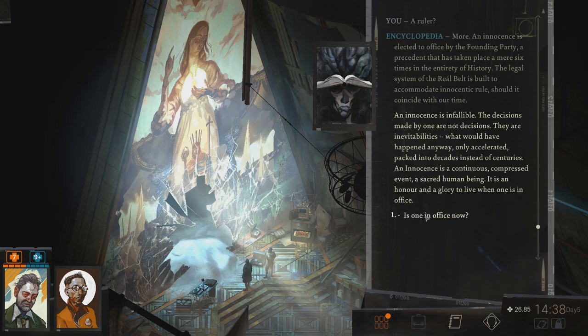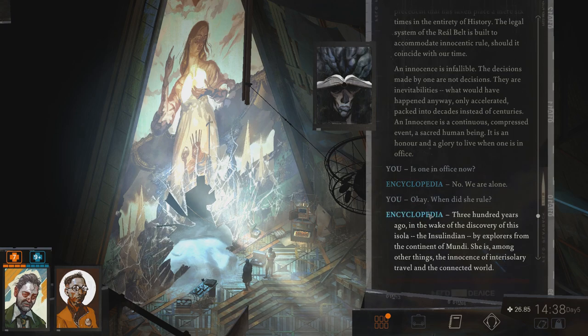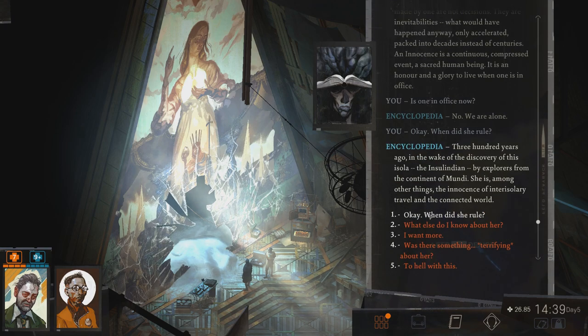Is one in office now? No, we are alone. When did Innocence Dolores Day rule? Three hundred years ago, in the wake of the discovery of this Isola, the Insolindian, by explorers from the continent of Muwindi. She is, among other things, the innocence of inter-isolary travel and the connected world. So basically she ruled at the time when this church was built.